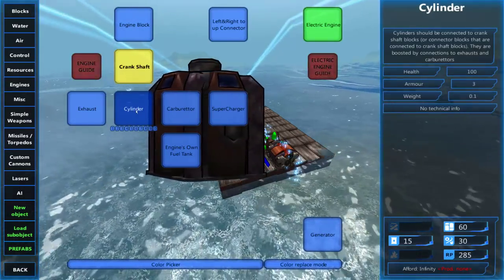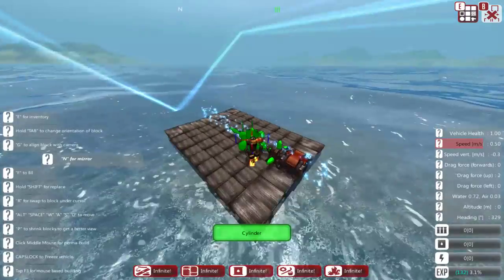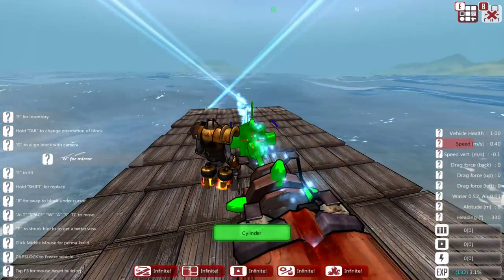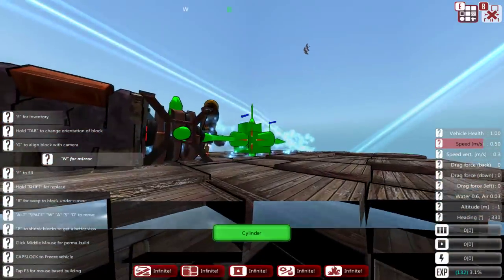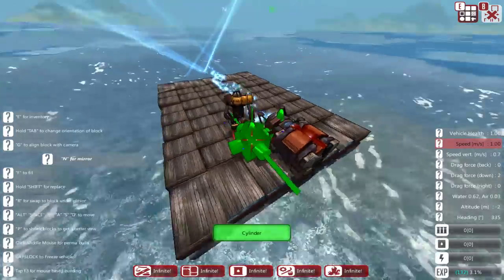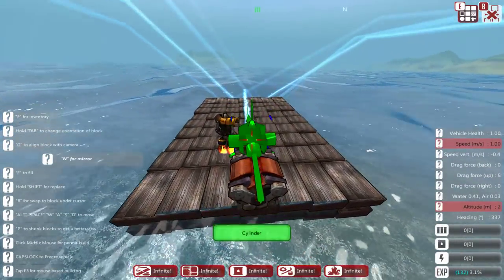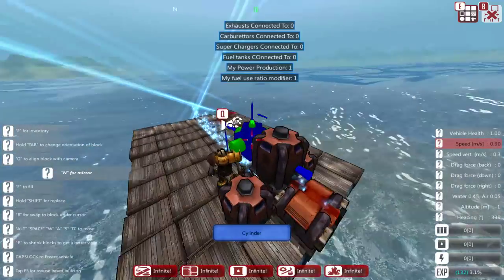On the crankshaft, you'll want to put the cylinders. Here's an interesting tip: you can see the crankshaft has these little green arrows pointing left, up, right, and forward. This lets you know where you can install the piece you have selected. So with the cylinder selected, we could install it on the left, the right, or just right on top. For this one, we're going to put it on all three spots.